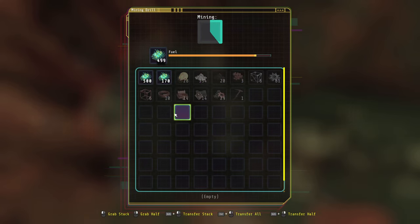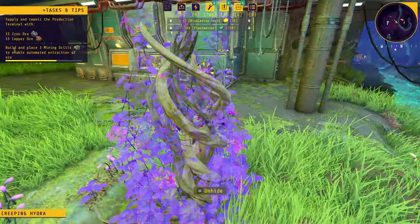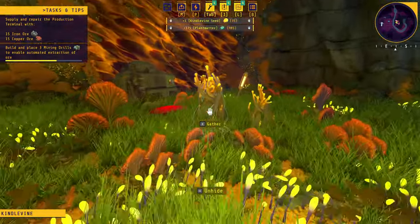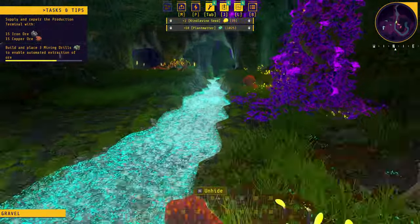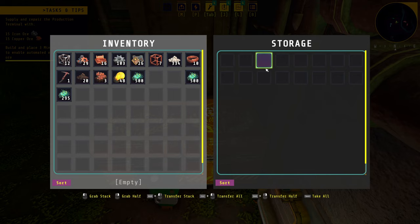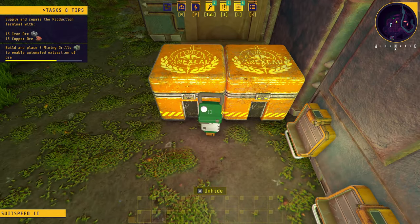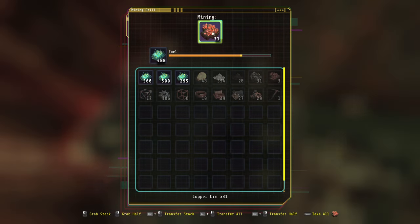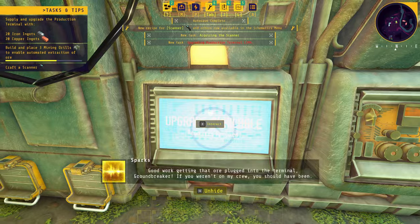Now we should be getting some iron. Doing the same with the copper — waiting for enough iron while grabbing more biomass to prepare for more machines. The problem is, collecting biomass removes the foliage that's providing light. There's also some storage nearby that was mentioned earlier. We've now got 30 iron in one miner and 31 copper in the other.